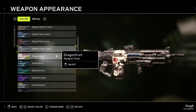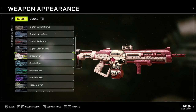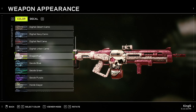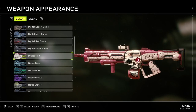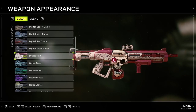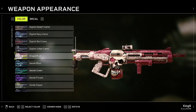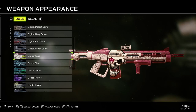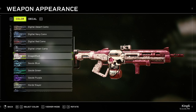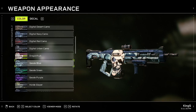Next on the list is Dragon Fruit. I've seen that people are saying you can unlock this by playing - it's a random drop from intense mode. I'm not sure about this but I did unlock it. If you guys know how to actually get this, tell me in the comments. I think it's a random drop from intense mode on the campaign.